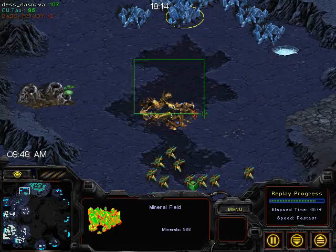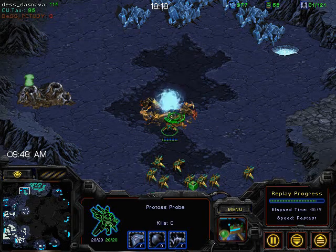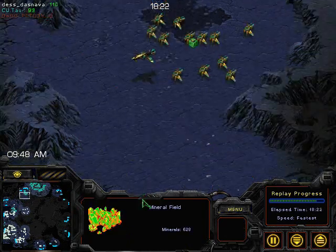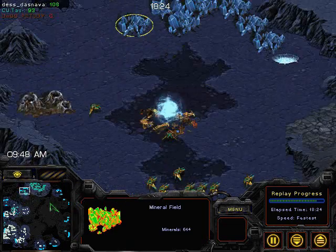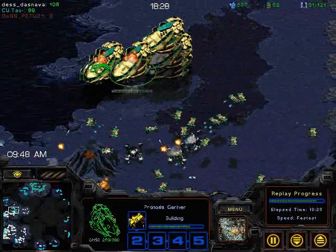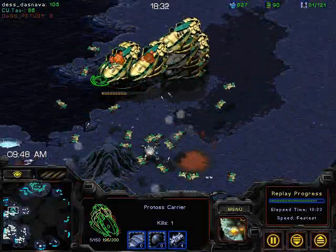What is he doing? He needs to be building a nexus right there. There he goes — but it's going to be a while. If I were him, I would start distance mining now. Distance mining is horrible, but it's better than having your probes sitting around doing absolutely nothing.